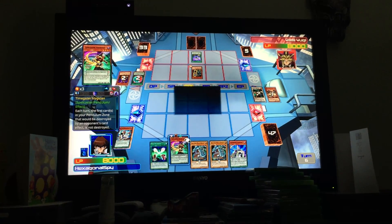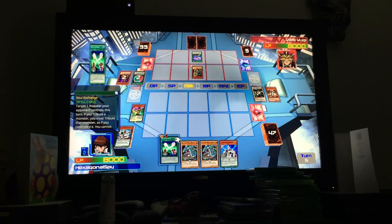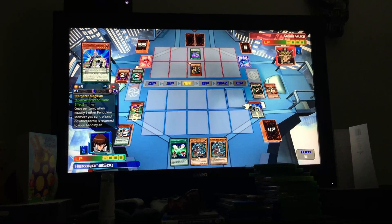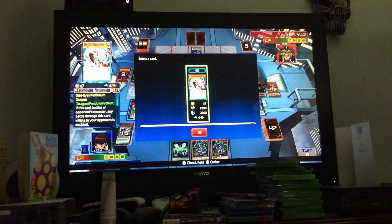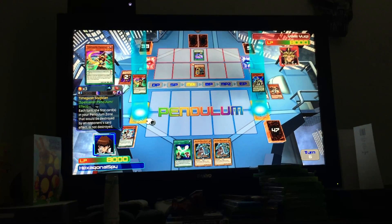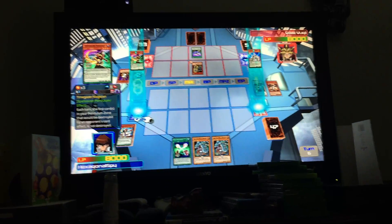Excellent, now time to kick things into overdrive. I send Time Gaze Magician to the Pendulum Scale, and I also send Star Gaze Magician to the Pendulum Scale as well. Now I'm going to do a Pendulum Summon. I Pendulum Summon a monster that is below level 7 — I Pendulum Summon Odd-Eyes Pendulum Dragon.